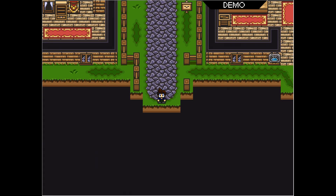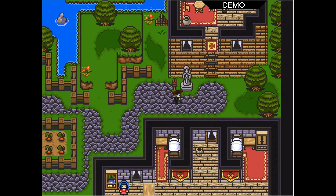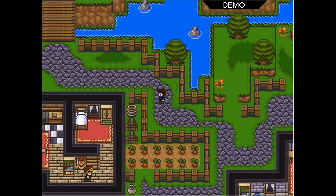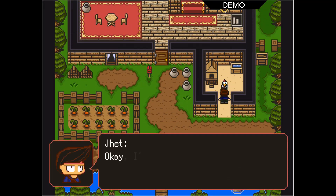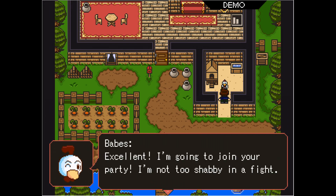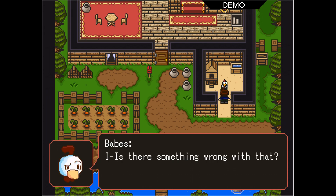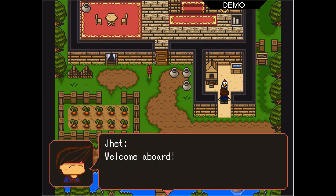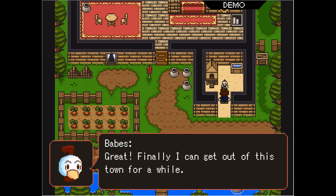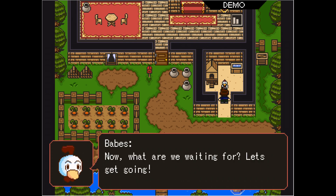I can't leave without seeing what the chicken wants. Do I have to check in with the chicken? Or maybe this is it for the demo. I'm going to join your party — I'm not too shabby in a fight. There we go. Chicken saves and fights? I'm just a little suspicious that you're a chicken and all. I know Kung Fu. Welcome aboard. Finally, I can get out of this town for a while.